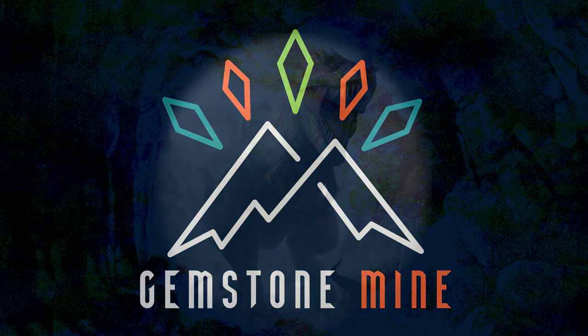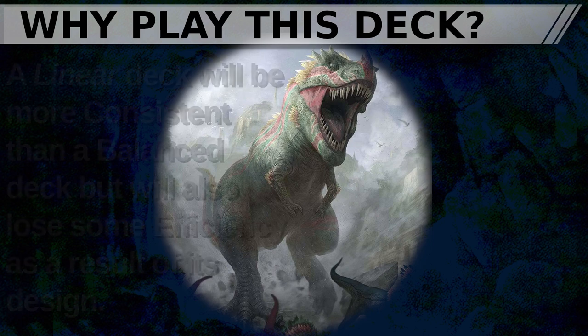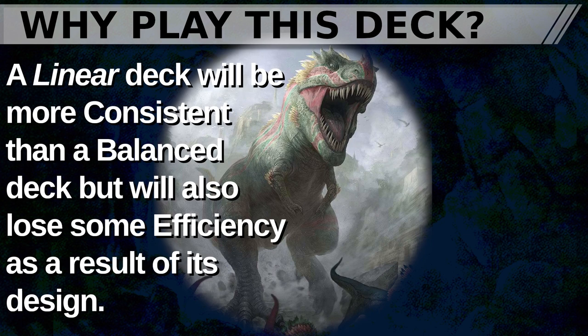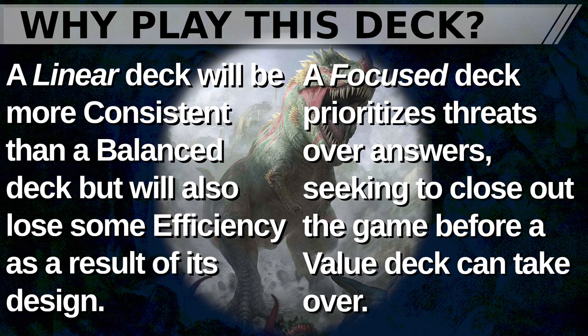Galta is a Monogreen Storm deck which leverages several of Green's strengths with efficient creatures and ramp, as well as creature-dependent draw, and Galta's unique cost-reduction mechanic in the command zone to draw through your deck and storm opponents out. This build of Galta is a linear deck built with consistency in mind, tending to leverage that consistency to maximize the odds of playing spicy cards over efficient ones. A linear deck will be more consistent than a balanced deck but will lose some efficiency as a result of its design. This is also a Focus deck which prioritizes threats over answers, optimizing for the short game — seeking to close out the game before a value deck can take over.